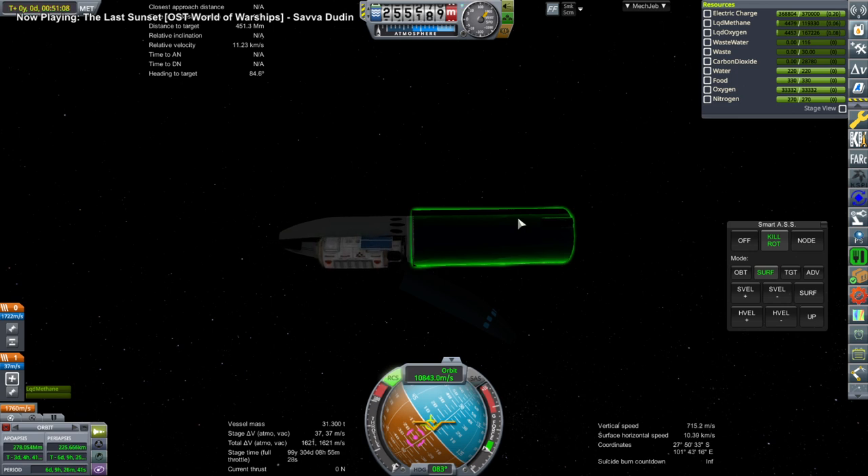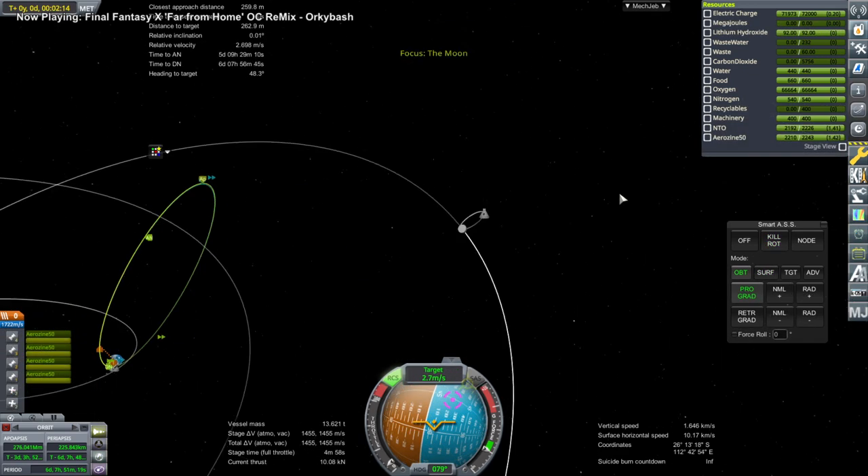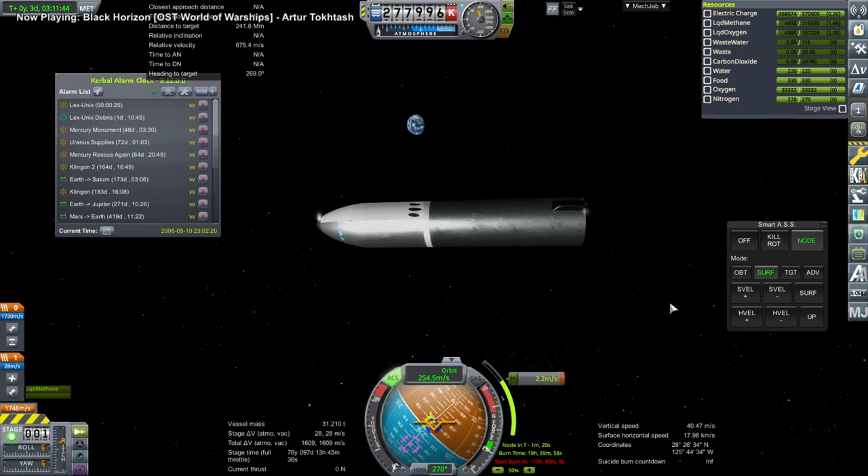I let the payload make its way to the moon on its own — here it is leaving the bay and completing the transfer burn, so the Lex did not actually get onto a lunar transfer. I take care of the Lex, making sure that at apoapsis we do a burn to get it back into the atmosphere for potential recovery — but really it has no hope. Let me just give you that spoiler: it has no hope.